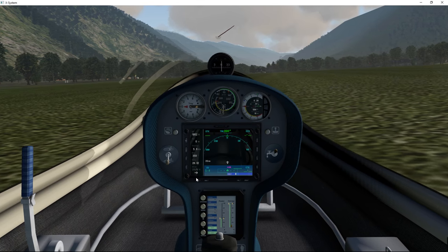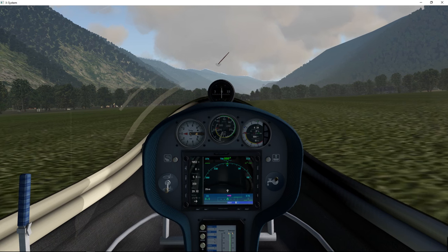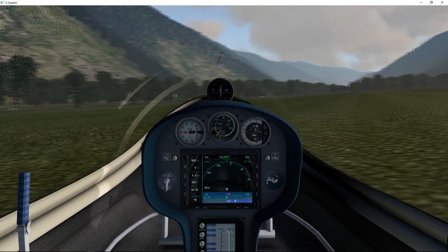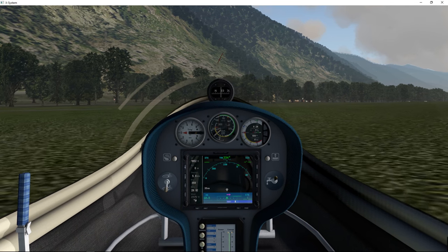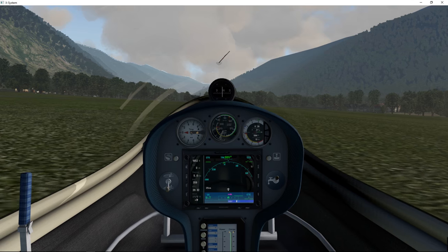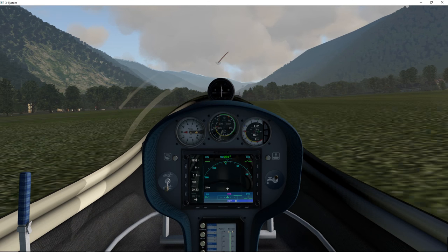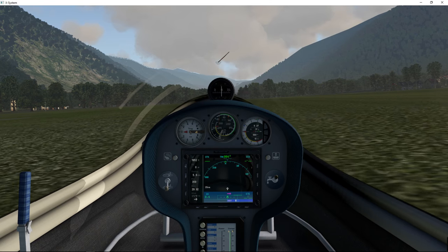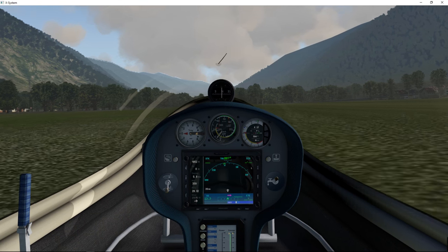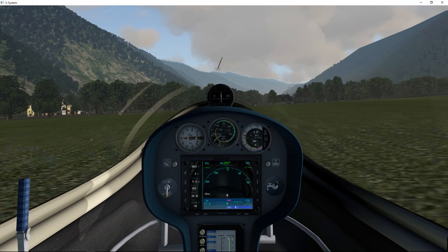Let me try to talk and taxi at the same time. First of all, let me tell you where we are — we're in the French Pyrenees at an airfield called Bagnères-de-Luchon, sorry about the pronunciation. The ICAO is LFCB if you want to check it out yourself. It's a pretty stunning location. This was actually my third destination to check out — I'll still do that video. I'm not going to tell you what the other destinations are.